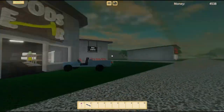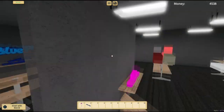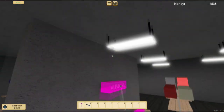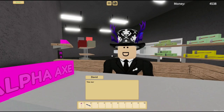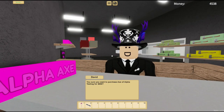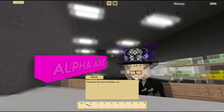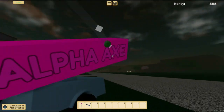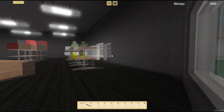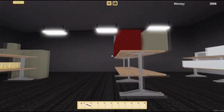We're going to buy an alpha axe — I've said that in almost every video I've made. Actually, we're going to buy a couple of alpha axes. There's one — we'll buy three of them, and then we'll have enough money left over to buy a light to light up our slot.